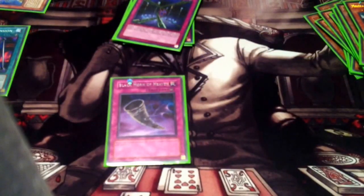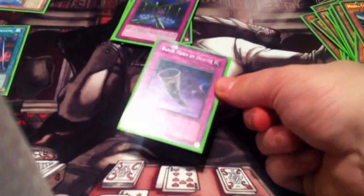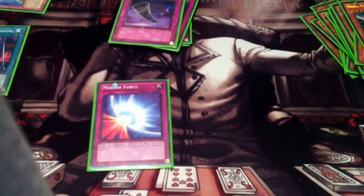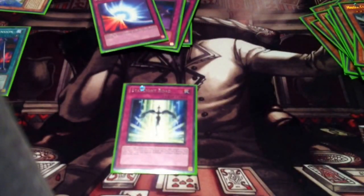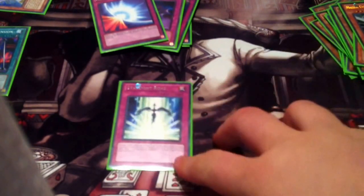Two is good. One Black Horn of Heaven — stops any XYZ summon, any synchro summon, and any inherent special summon you want. This does not negate effect special summons. One Mirror Force — got it down to one to get the Malefic Cyber End Dragon into the deck. Didn't look back, really don't regret bumping it down to one. This is to clear the field of swarm decks because Gravekeepers can't handle swarms very well.